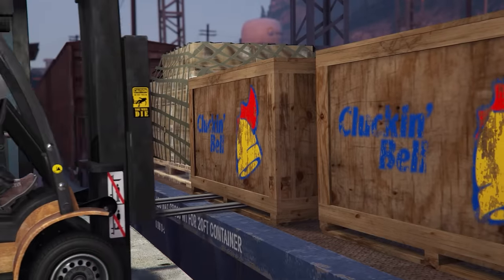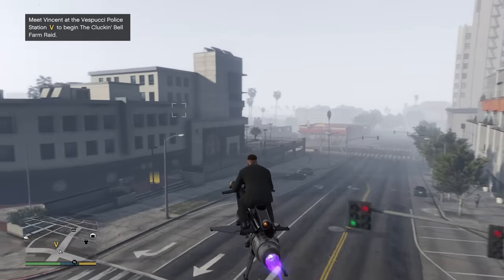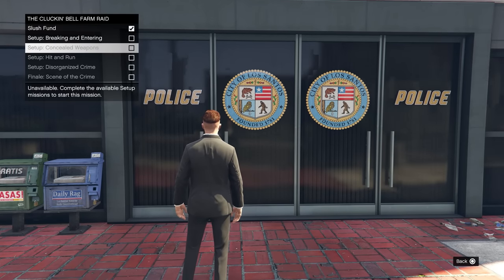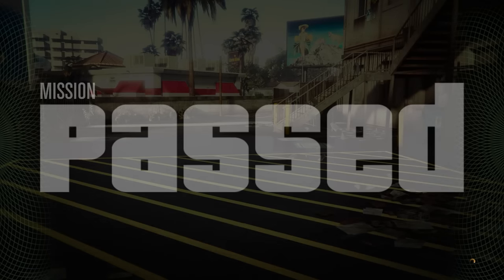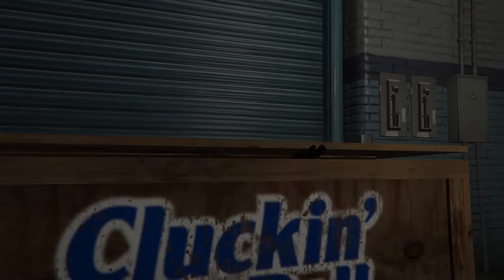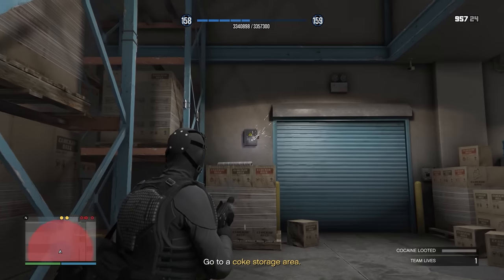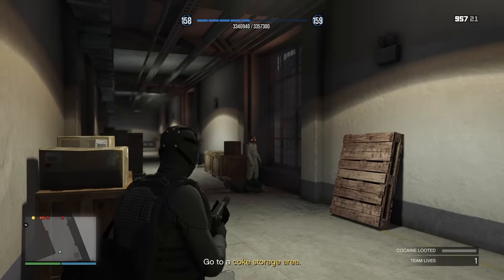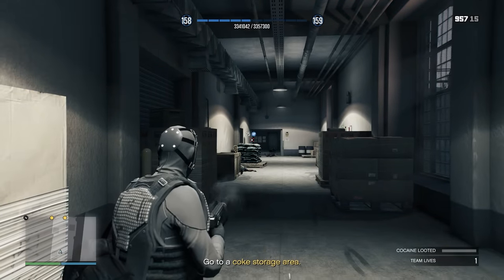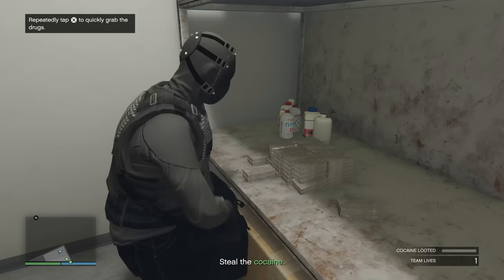Moving on from the acid lab, in the number three spot we have the newly released Cluckin' Bell Farm Raid. In order to access the raid, all you need to do is be in free roam and wait for a call from Vincent. Once you get the call, you can head over to the yellow V on the map and start up the raid. The raid is set up like a standard heist with five setups and one finale, and in total it takes roughly an hour to complete and pays out $500,000 each time. The main reason why the raid is so good is: one, there's no business required to set it up; two, there's no setup cost; and three, it only has a 48-minute cooldown. The raid is essentially a pure $500,000 profit for one hour of work that you could repeat quite often. It's one of the best additions we've had in a very long time to the game for new players and veterans alike.